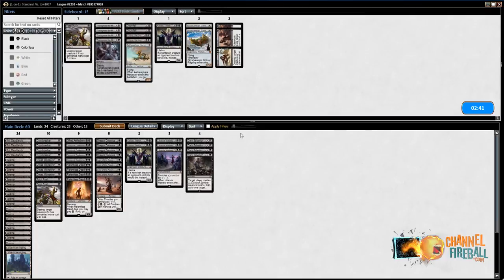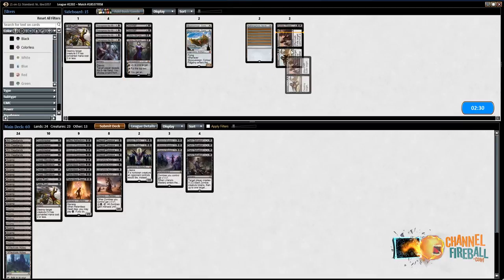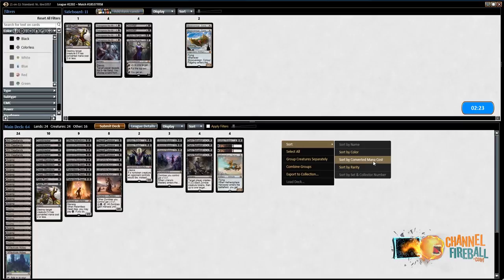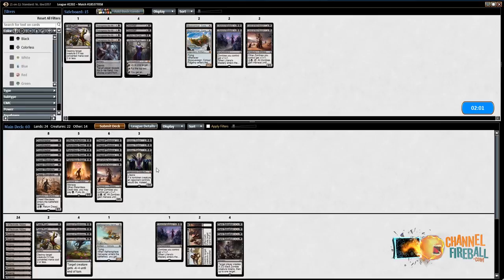Typically the Mono-Red deck is going to go pretty big post-board. I typically like to assume that and board in Kalidus, Never Returns for Chandra and Glorybringer, and the Aethersphere Harvester. As for cuts, Liliana's Mastery is a little slow — go down on those, and cut two Lord of the Accursed. He's fine in this matchup but probably the worst guy. There are a lot of burn spells floating around and he trades down on mana most of the time. He rarely takes over the game like a Diregraf Colossus does, and he's not cheap enough to put in early beats. Diregraf Colossus really bailed us out that game — it's one of the best cards in the deck.